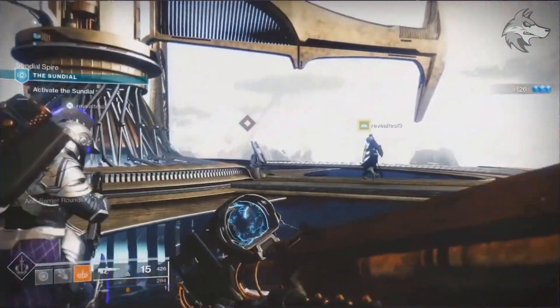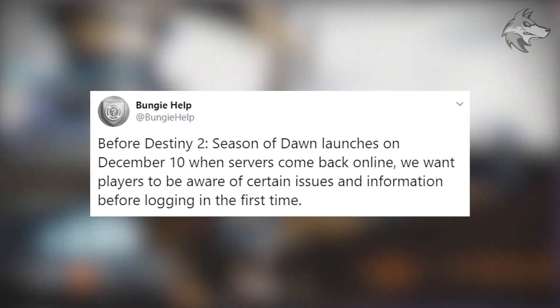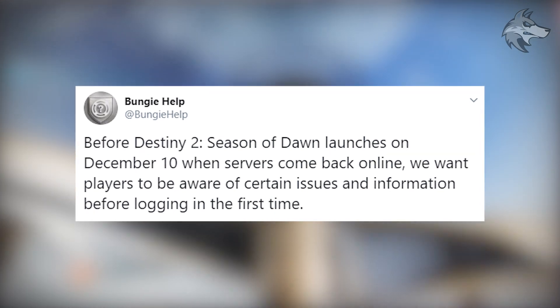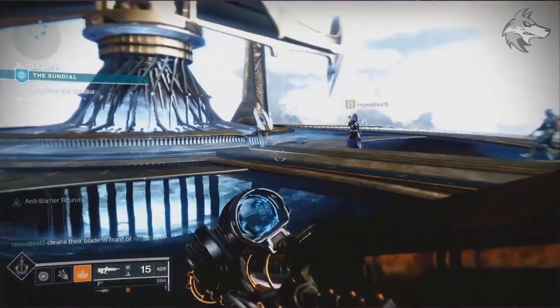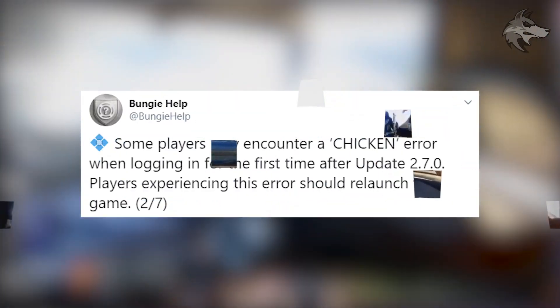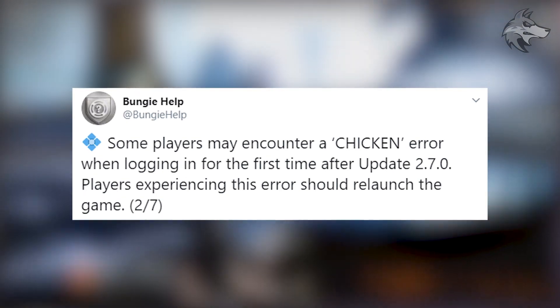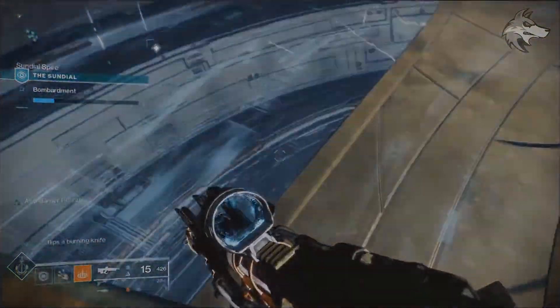Bungie Help have put out a series of notifications and things to be aware of. They say: before Season of Dawn launches on December 10th, when servers come back online, players should be aware of certain issues before logging in the first time. Some players may encounter a chicken error when logging in for the first time after update 2.7.0. Server queues, error codes and things like that are always a potential problem with a big content drop, so hopefully we'll work through any problems pretty quickly.